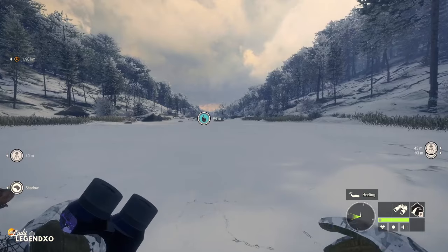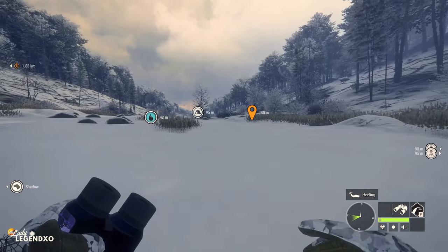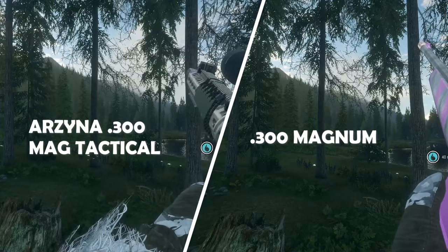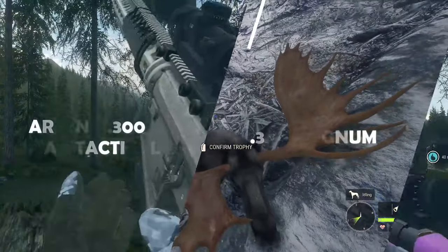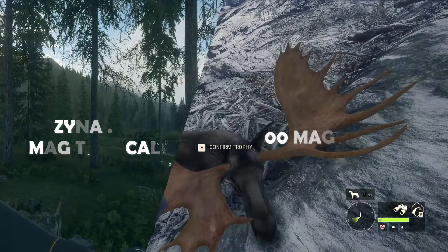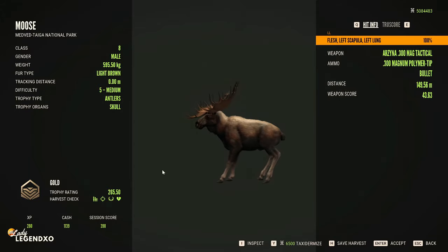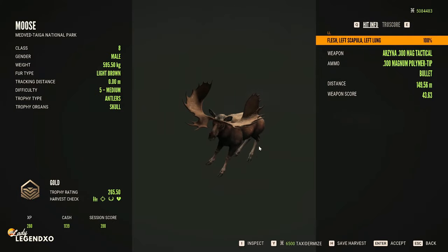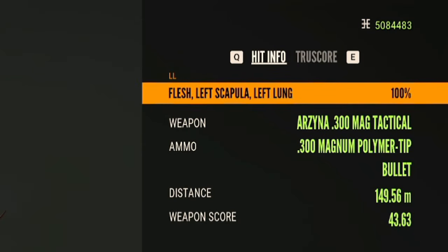I think the new 300 reload animation is definitely faster, but let's put them on screen and compare side by side. So on the right we have the 300 Magnum, and on the left the 300 AR — the 300 Magnum does take a little bit longer to reload. He is absolutely beautiful, but he is not a diamond. He was on more of an angle than I realized — we broke through the scapula and got left lung, so we did get a good shot. For breaking through the scapula, that is pretty good, but not a diamond.